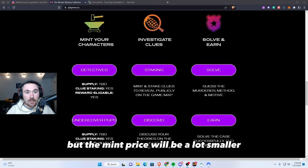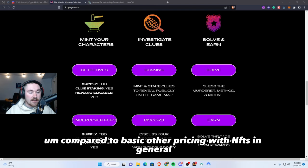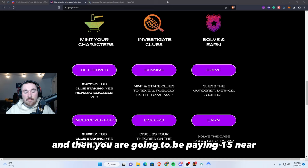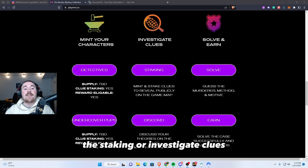Currently, to sign in or to get whitelisted it is 10 NEAR, which is truly not that bad compared to other NFT pricing in general. Then you are going to be paying 15 NEAR for the public mint. Then we have the staking or 'investigate clues' — you can mint and stake clues to reveal what's actually on the game map.